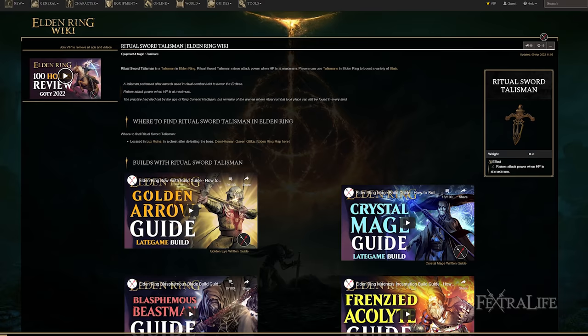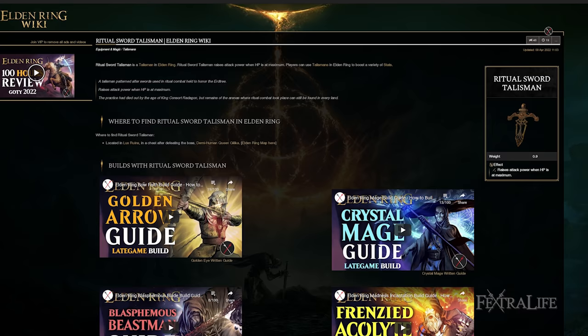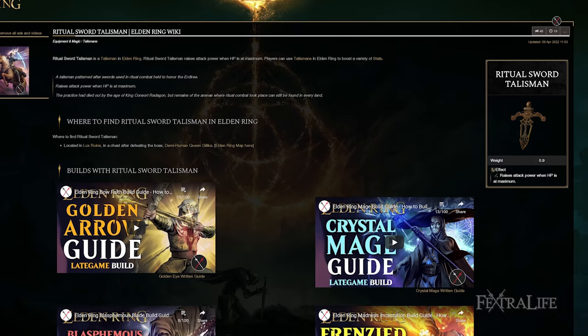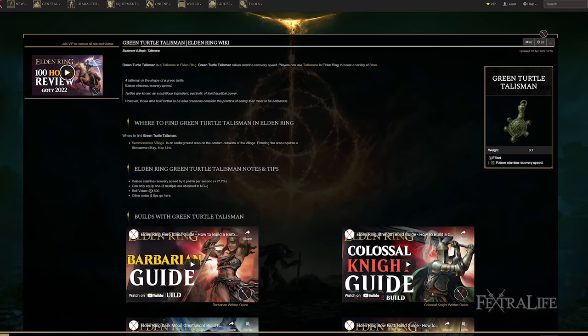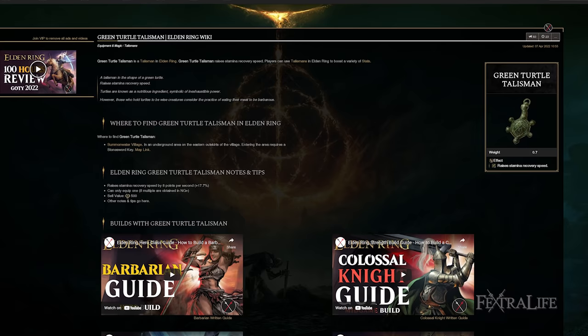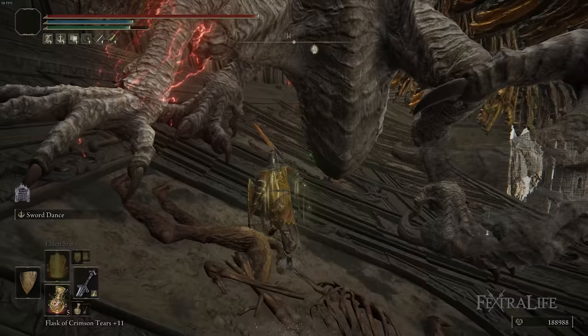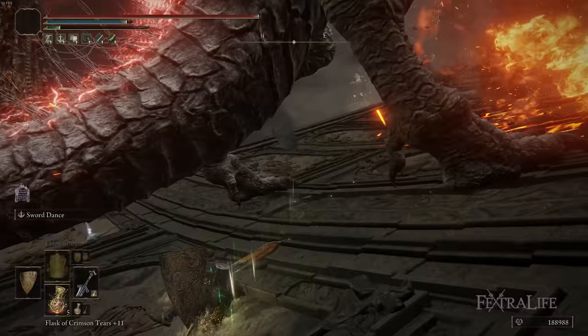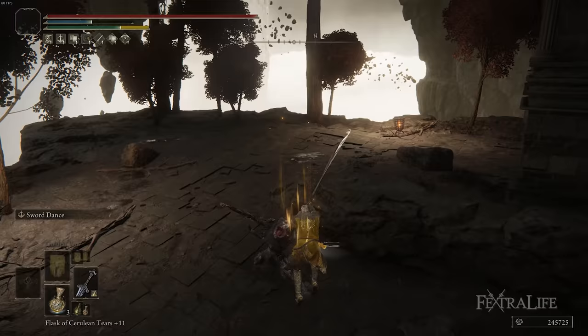Another good talisman for this build is the Ritual Sword Talisman, which boosts your total damage by 10% when you're at full health. This applies to regular attacks and spells, and since this is a hybrid melee-caster build it applies to all your damage. The downside is you have to be at full health, but since you can use healing incantations it's much easier to maintain than on other builds. You can also swap in the Green Turtle Talisman if you're doing a lot of blocking or block countering — just note that block counters aren't effective against certain bosses like the Fire Giant or dragons, so swap accordingly.